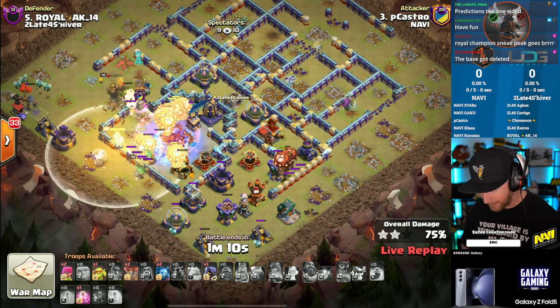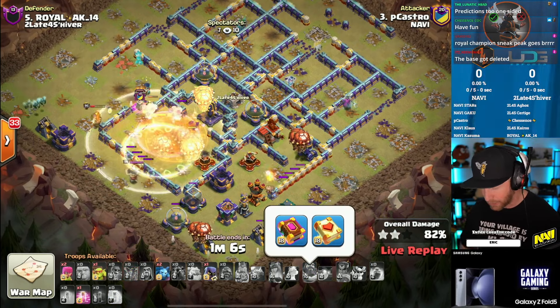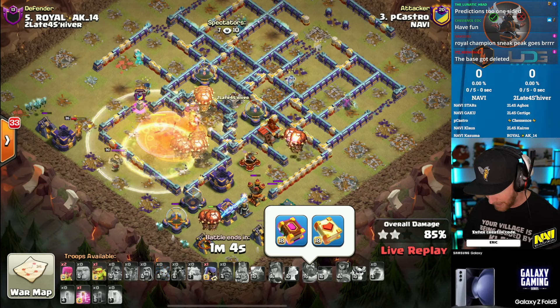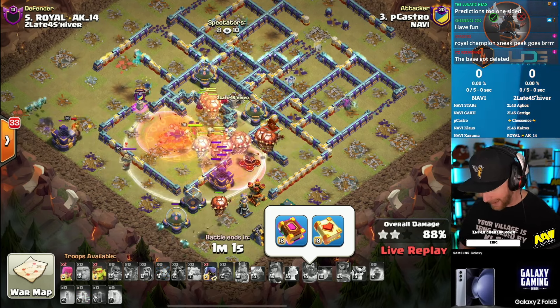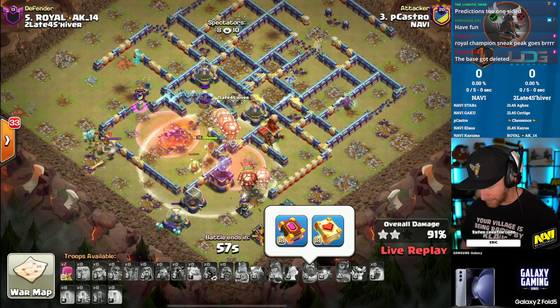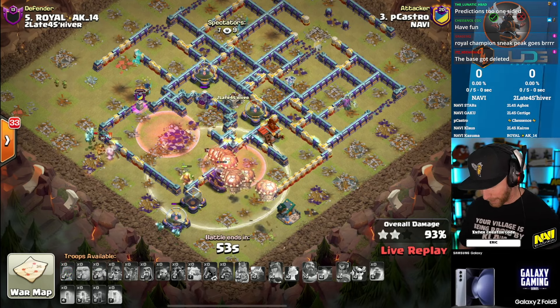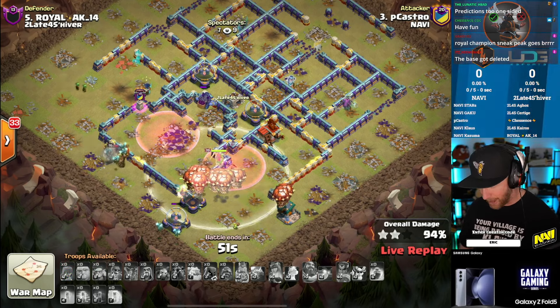He's got the ward ability through the town hall, and then the healing tome to help get past the town hall and out of the poison unscathed, through a couple of red air bombs at the back end. Easy pickup for P. Castro — a quick and easy triple for NaVi. We'll be keeping a close eye on him specifically to see what he does.